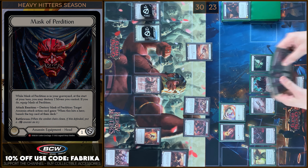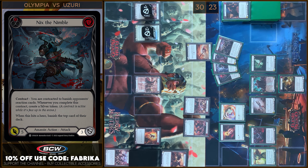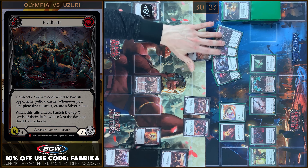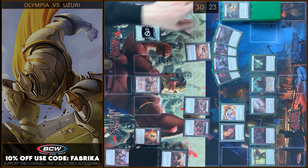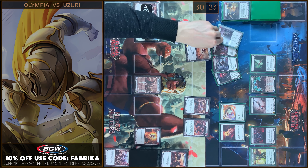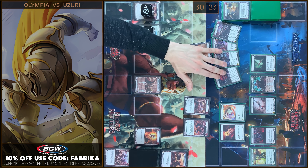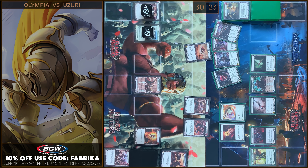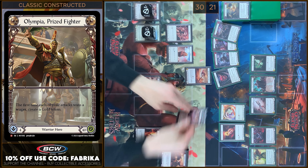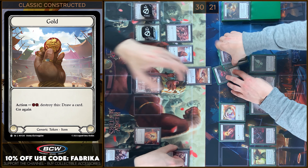I'm gonna block 10. And I need to destroy Codex of Frailty. Eradicate, for example, gains minus 1. So how much? It will be a 9 block. I have no reactions. I take 2. So I will create a Uyghur token and a Gold token from my Hero's ability. That's all, passed on to you.